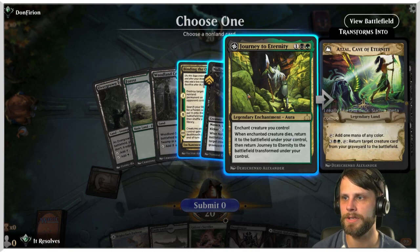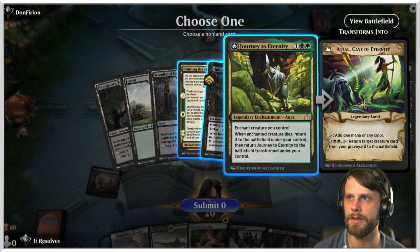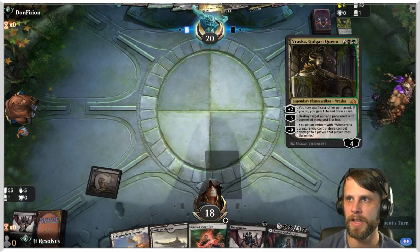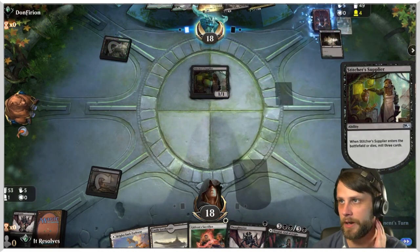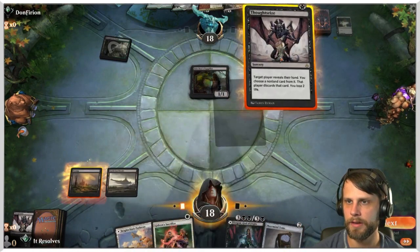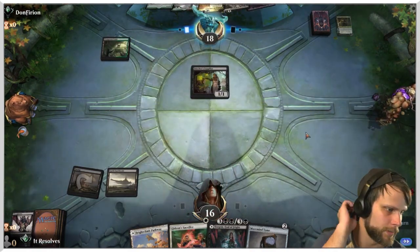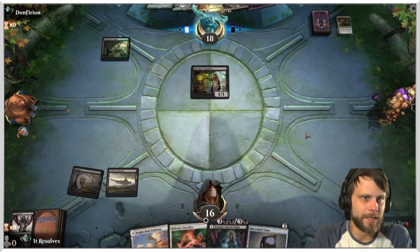We're not taking the Null Priest since we have enough to deal with that later. I think we just take Journey. It's a little scary but we'll do the best we can. This Verasca destroys non-land permanents — kind of scary — as does the Binding. I'm gonna throw out here since we don't have another good follow-up play.